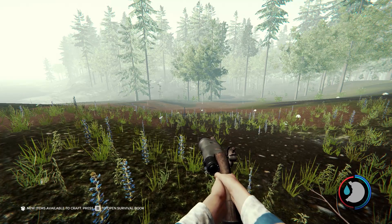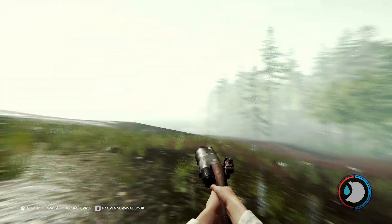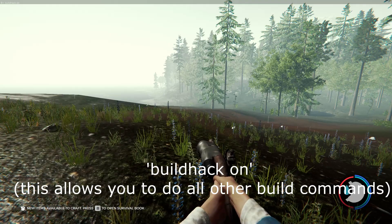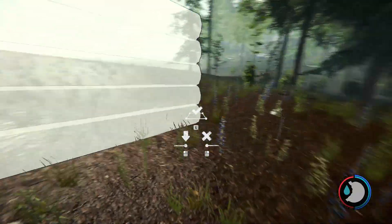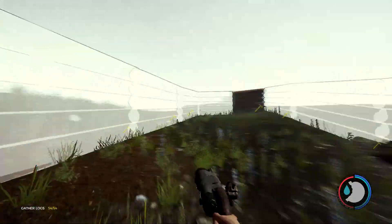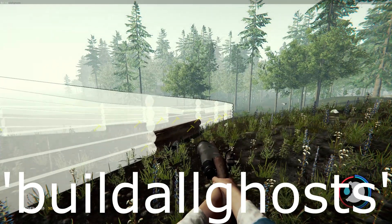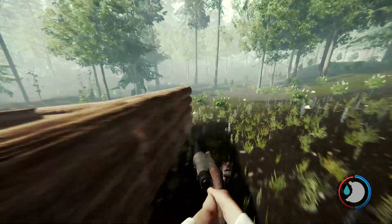Now we've got building commands. What you're gonna type first is 'buildhack on', and that will allow you to do basically anything you want. You can just keep spamming E and it literally just builds it all. If you can't be bothered doing that, type 'buildallghosts' with no spaces, and it immediately builds literally everything.